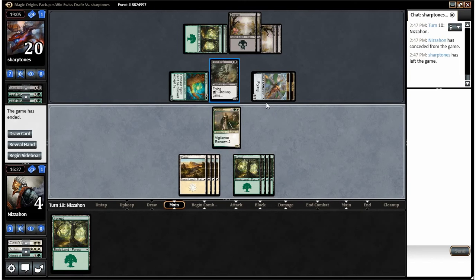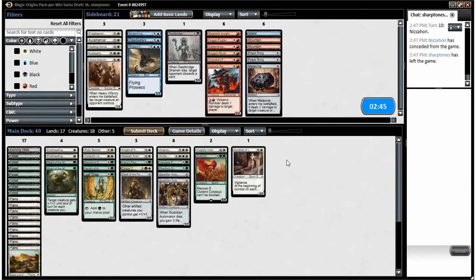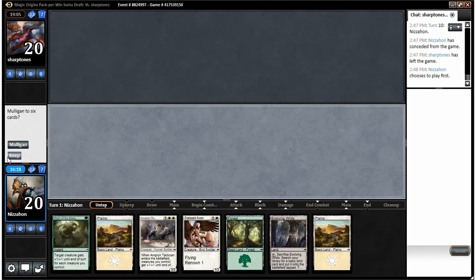It probably would have helped if I hadn't made that mistake, but it happens — especially on Mythics, the first time I got to play it. I don't think we change anything for the sideboard again. Our opponent got a really aggressive start that game, so hopefully we go first and draw our own aggressive hand. This is a good hand but not an amazing one — we'll keep it.